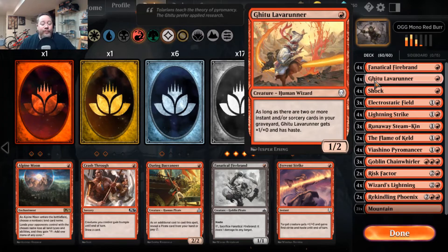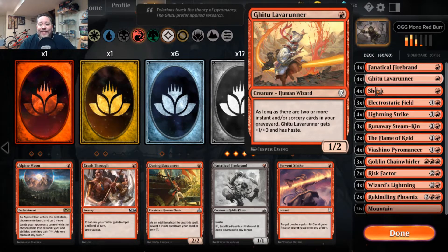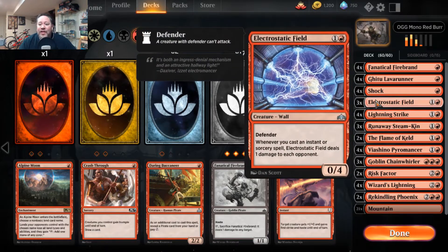Ghitu Lavarunner is a standard inclusion — comes in as a 1/2, and if you have more than two sorceries or instants in your graveyard, which eventually you will, it also gets +1/+0 and haste. Shock is standard — you need four of them.